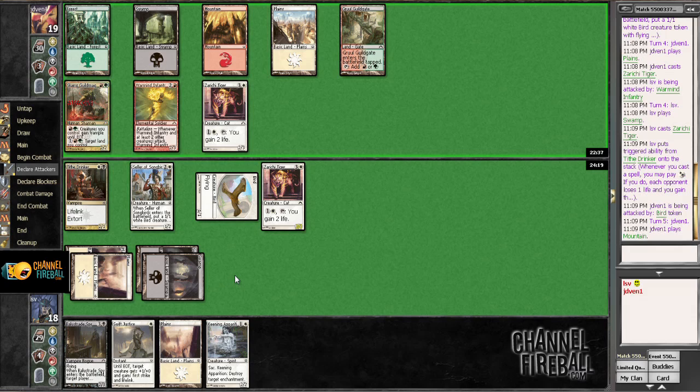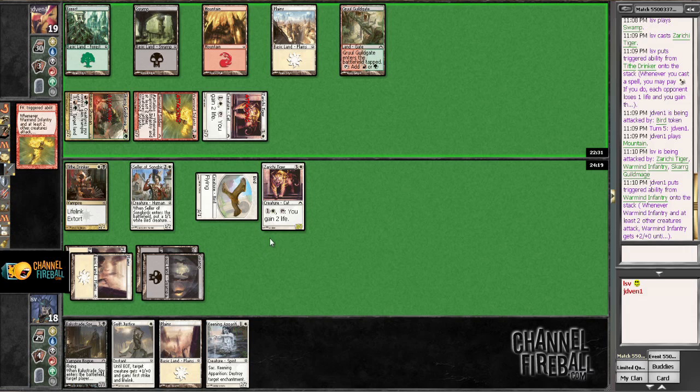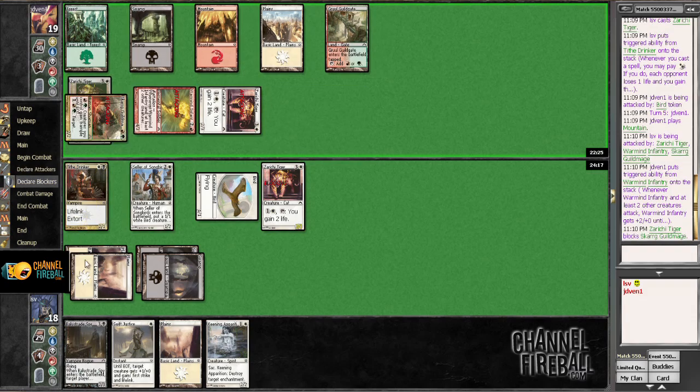A combat trick. Well, I have a Zurichi Tiger that I don't care that much about. I can just block the Scarred Guildmage with the Tiger and let my opponent cast something. Hopefully it's not Profit/Loss — that would be kind of a beating. This is gonna draw a trick, but I think that's fine. Swift Justice doesn't usually trump very many tricks anyway, so I'd rather just get this out of the way and next turn play some guys. We'll find out what this trick is in a second.